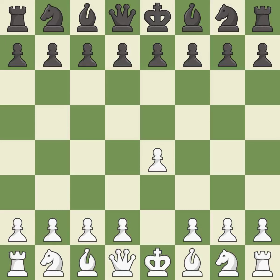Opening with the king's pawn controls the center and opens up the light-squared bishop and queen, often leading to sharp games. The Pirc Defense begins with d6, controlling the e5 square and preparing for Nf6.